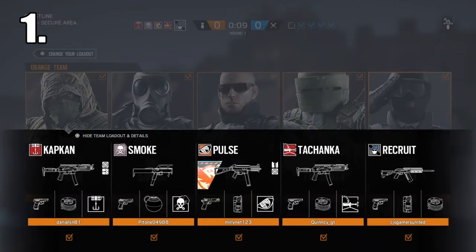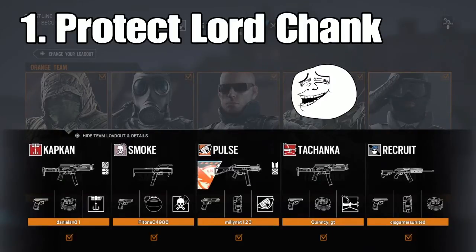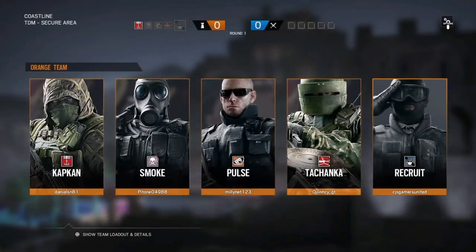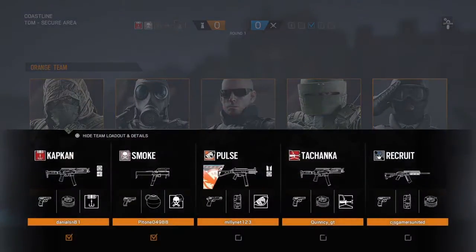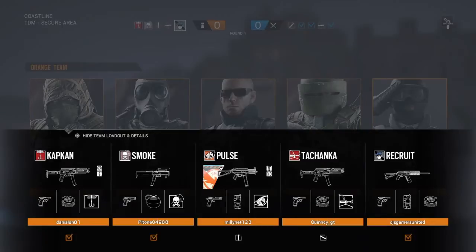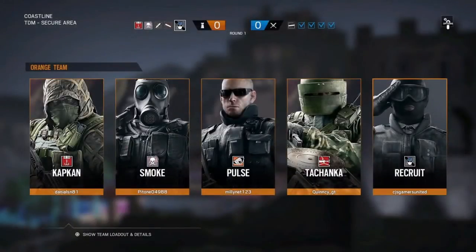The first strat is going to be called Protect Your Lord T'Chanka. I know it's kind of a funny name already. What basically happens is we don't have a full squad, it's just me and Quincy. Quincy's going to be T'Chanka and I'm going to be the recruit with the SASG. I just have to protect him no matter what — I'm his bodyguard. This is a funny strat you can do.